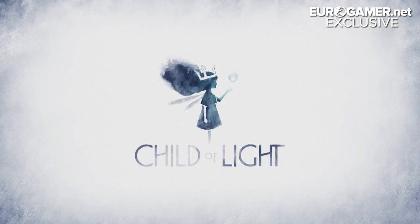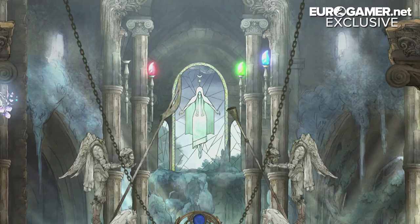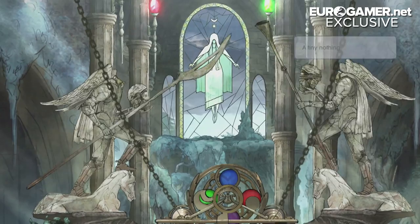First up Patrick, an overview on Child of Light, if you please. Child of Light is a 2D, turn-based RPG, console style, but it has a unique watercolor art style, so basically you feel like you're playing on a painting. It's all written in verse, so it really gives that sense of the playable poem — a really unique style for Ubisoft.